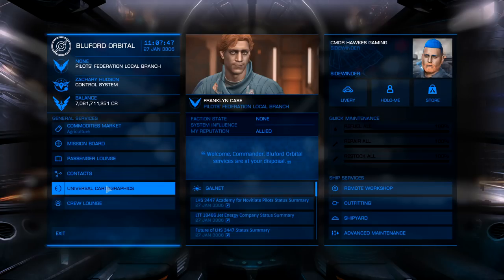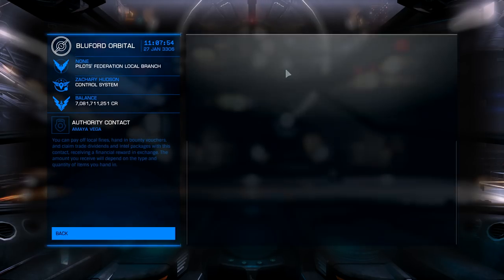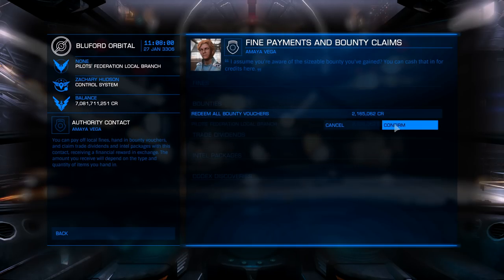To cash in your bounty vouchers, click on contacts, then go up to the very top left and click on the authority contact. After you click on that button, you will pull up a list of bounty vouchers you can cash in. As you can see, 2.1 million dollars.